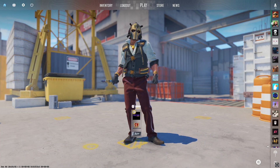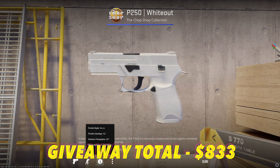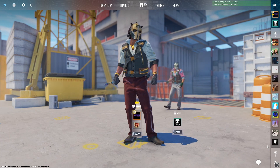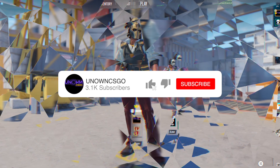We are on day 24 of 30 days 30 giveaways. Yesterday we hit this P250 White Out which bumped the giveaways up to $830. Today we've got a sick trade-up that could bump us over $900, with the chance of getting a skin that is $90 — we're going for the original Mirage collection. If you guys want to enter today's giveaway, make sure you leave a like, comment, and be publicly subscribed.